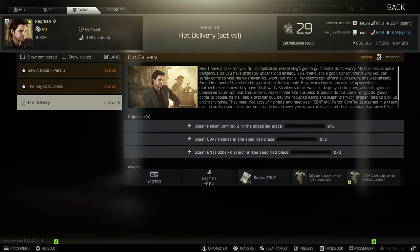Hey guys, welcome to the video. Today we're doing the Ragman Task Hot Delivery. What we need to do is stash two Comtacks, stash two Helmets, and stash two Gazelles in two separate areas on Interchange.